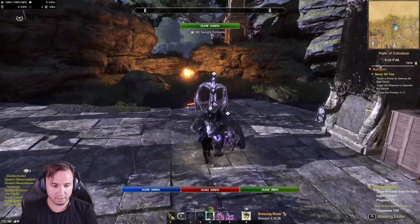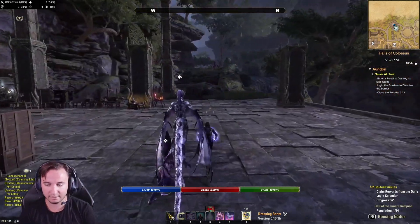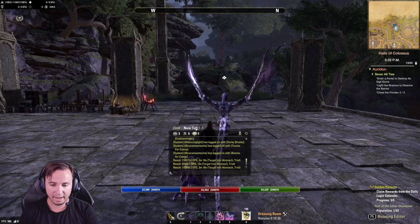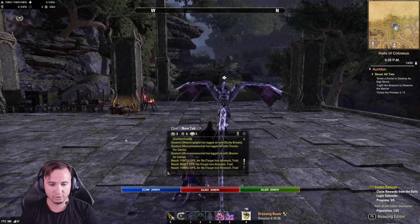All right, so there we go — I just finished the parse. I got 110K on that parse, and I can tell that because it drops the results into the chat. And if you've got Combat Metrics, you'll also have this screen up here that shows you what you're doing.